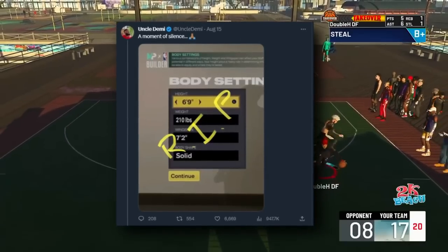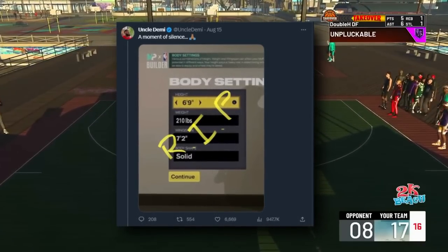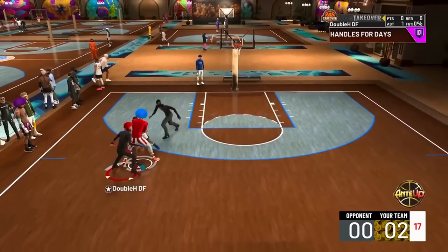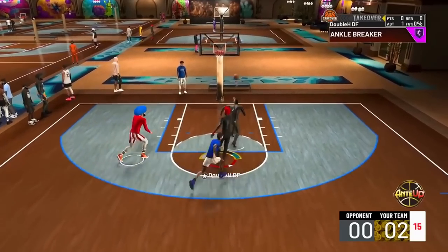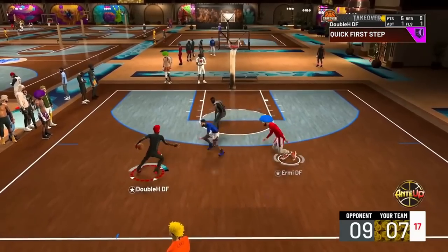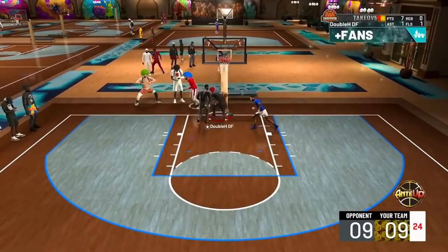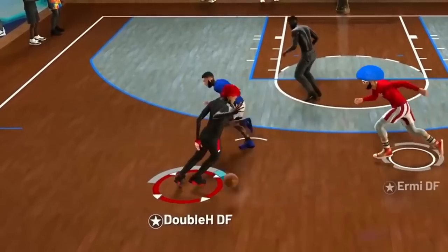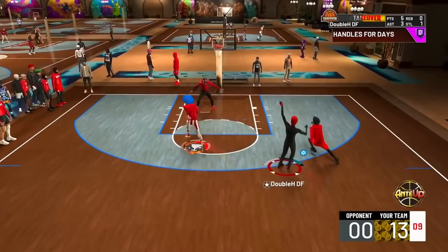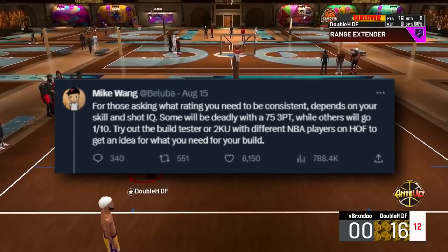Obviously these heights still exist in the builder, but the advantages that 6'1s and 6'9s got — crazy badge counts, stat advantages, even badge tier advantages — those are gone. There's probably going to be some kind of loophole in the 2K24 builder that we'll eventually find, whether it's a height or something else, but hopefully it won't be like the 6'9 loophole this year.